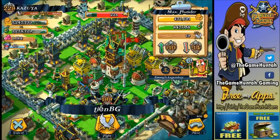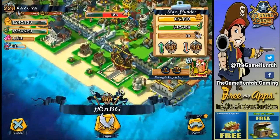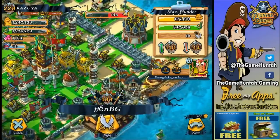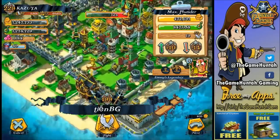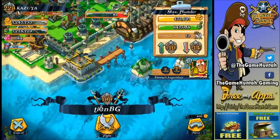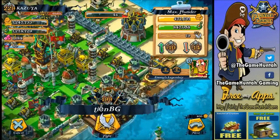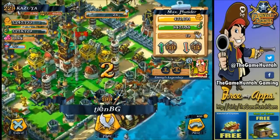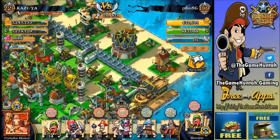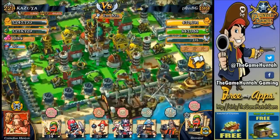My next task will be to rearrange my base so I can put the fort in a better location. Alright, let's go to a couple of attacks with Cornelius Heston and see how good it is. Here we go. Pirate hole — maximum level. There's a trap over there.